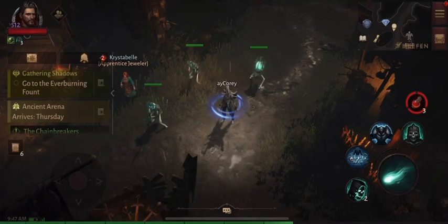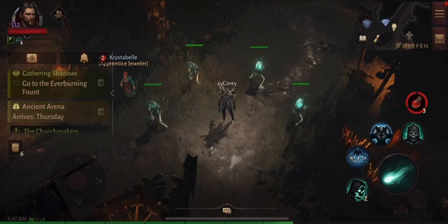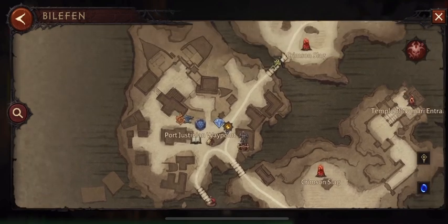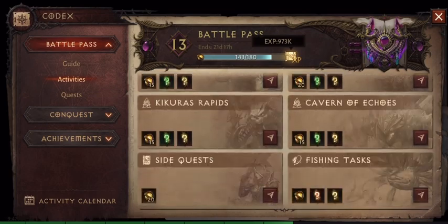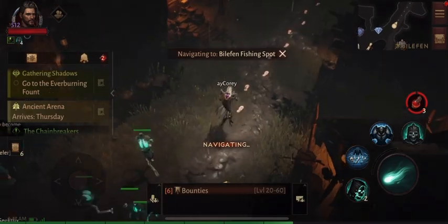Fishing was just introduced in Diablo Immortal, so in this video we're going to check it out and see everything we need to know. The quest to start the fishing line and get your fishing rod is in Balfin. Looking at the map, it's by a bridge on top of the city. You can also go to your Activities tab and there's a Fishing Task tab at the bottom — just click the arrow to go right there.